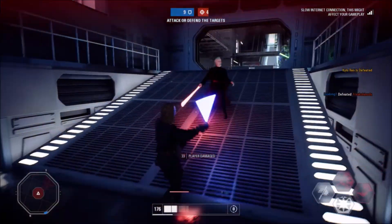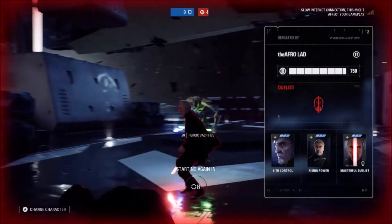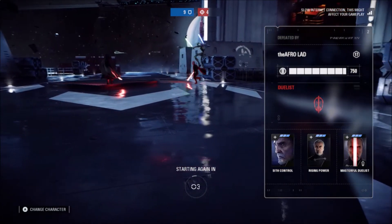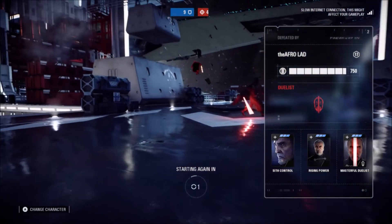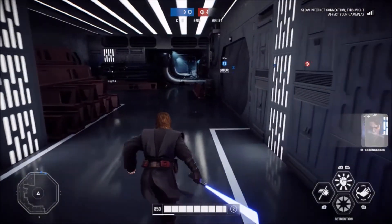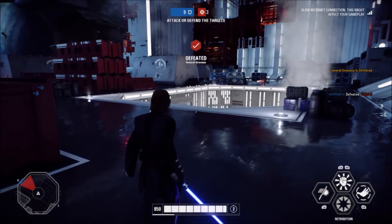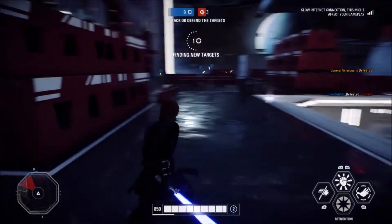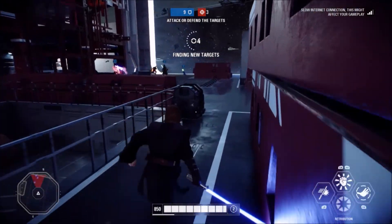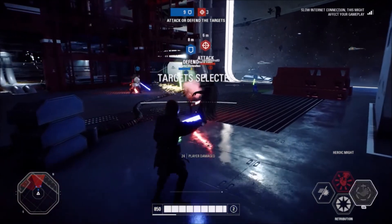I think we've probably won this one. Anakin's health is showing 850, but that's not his base — that's with the star card I showed earlier, the one that increases his health. Fully upgraded that star card takes him to around a thousand, which is insane.